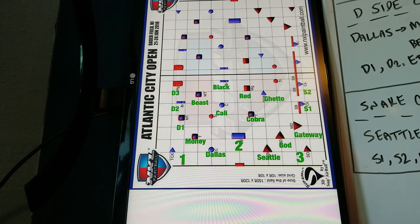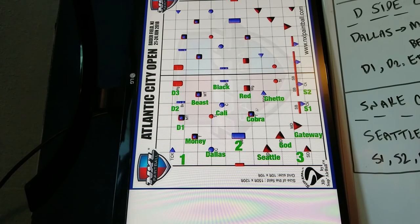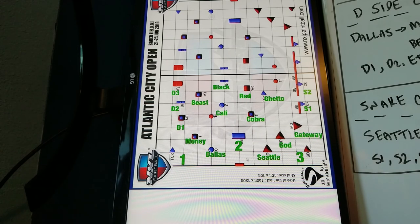On the snake side of the AC Open field we've got Seattle, God, Gateway, which lead perfectly into the snake, so S1, S2, S3. They're probably not gonna play S4, but if the opponent climbs into your side, that's where the Ghetto call comes in. Cobra is the center temple — it's on the snake side, so we need a name for it. That's what we're using for Atlantic City.